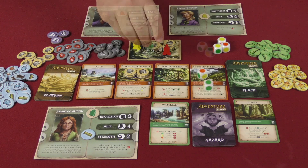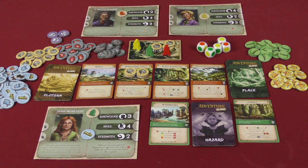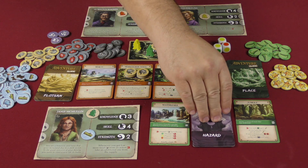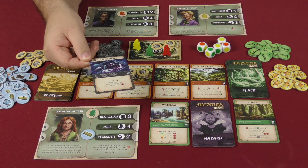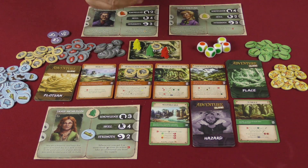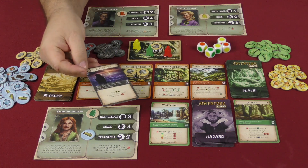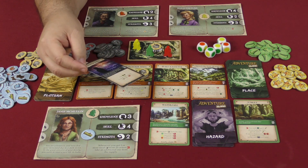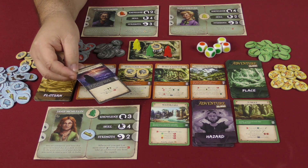Now that the day phase is finished, everybody comes back to camp. In the night phase, each person eats one food, so three food are discarded from the campsite. Then each person must draw a hazard card. Hubertus draws 'Hunger Pangs' — you must discard two food, and if you can't discard as much as required, you get a fatigue token. That's bad news.